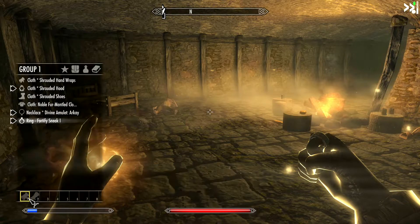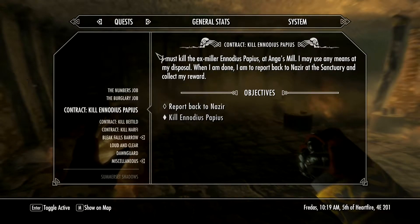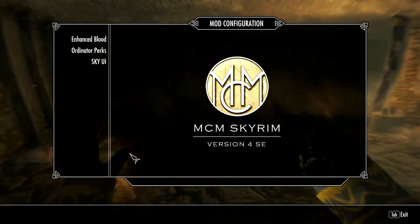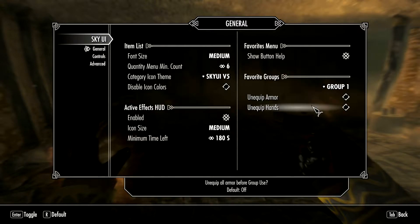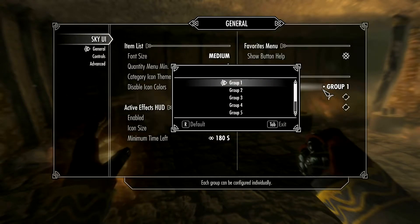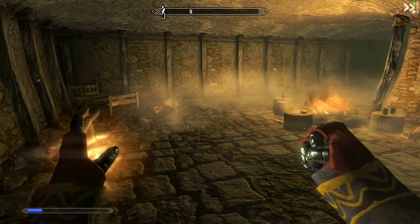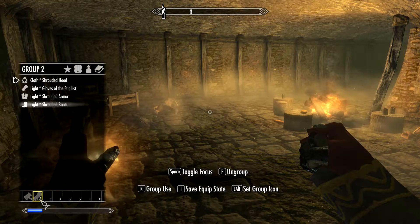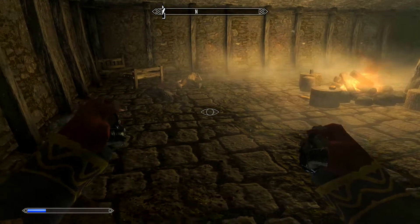Back into the sneak gear. Which reminds me, I wanted to show you something. In the mod configuration, SkyUI — General — we can select unequipped hands in any group we want. We actually want it in group 2. Which means if we select group 2, the spell is gone. Back to the sneak gear and back to sneaking.